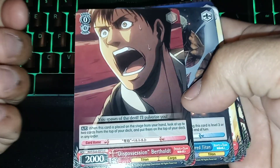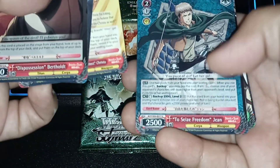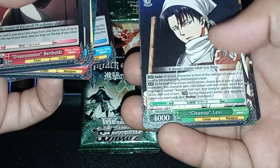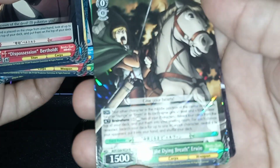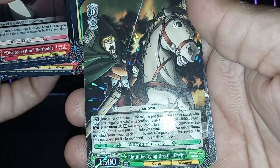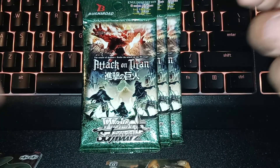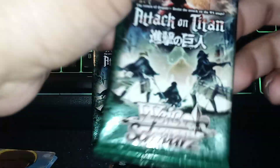Hopefully we can pull another auto — that'll be very nice. I like these cards a lot. Colossal Titan, Historia, Jean, Ymir, Titan, Levi — there's our hit! Aaron, 'Until the Dying Breath.' Very nice. I'm actually gonna leave the hits right there. I'm really liking these Attack on Titan cards. Now here's the yellow one — let me leave that there and open up our third pack.